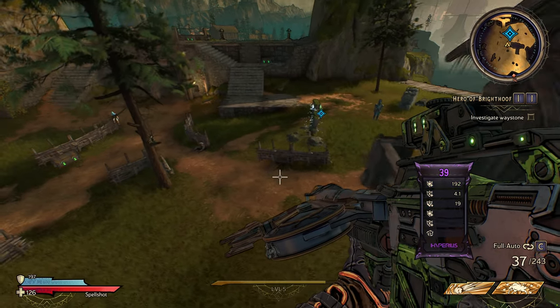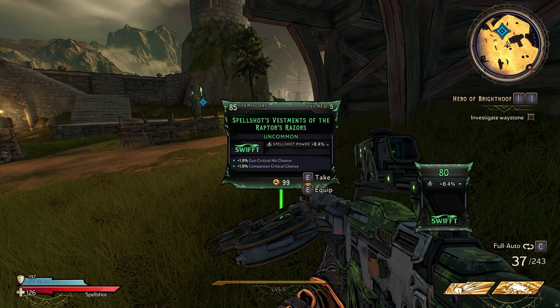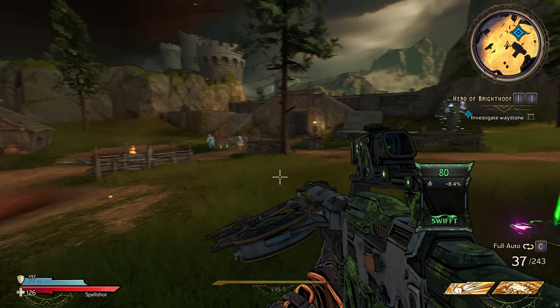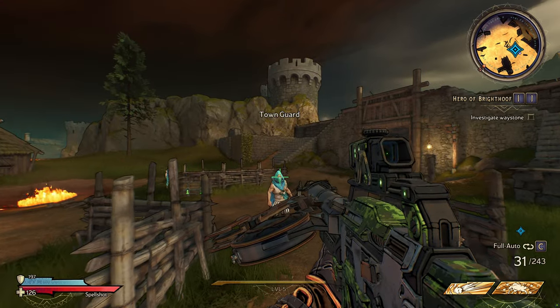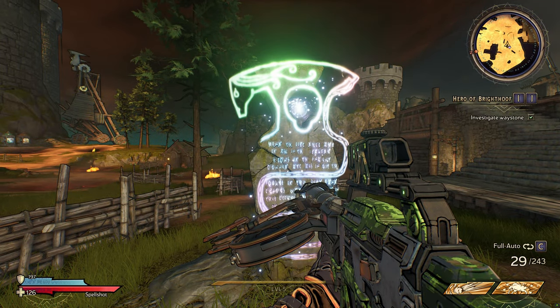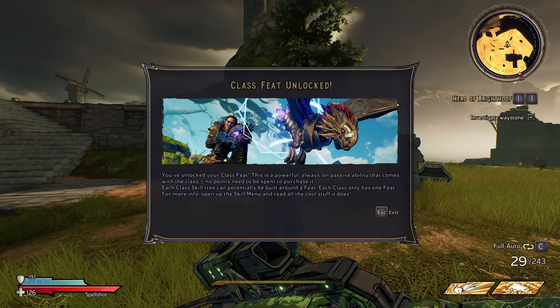There's nothing good here for us. What is this — 1.9% critical hit chance, companion critical hit chance? We're good with the one we have so far. Alright, let's fight some more enemies. These are not enemies — 'the queen's magic has unlocked more of your power as a Fatemaker — the Dragon Lord's armies don't stand a chance.' You have unlocked your class feat — this is a powerful always-on passive ability that comes with the class. No points needed to purchase it — each class skill tree can potentially be built around it.